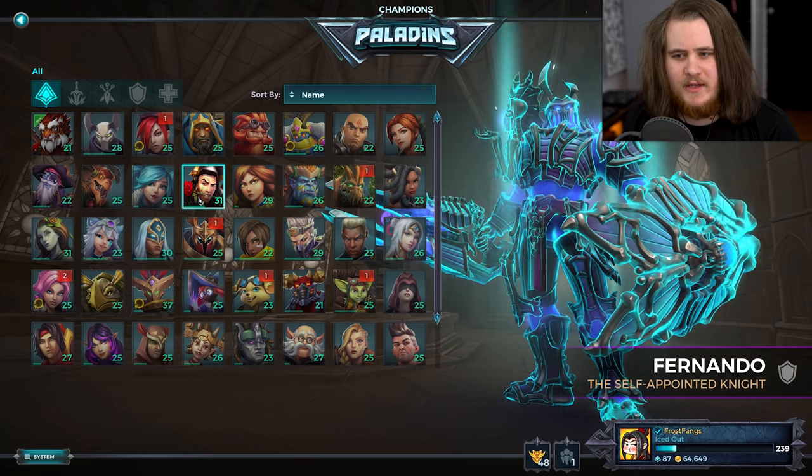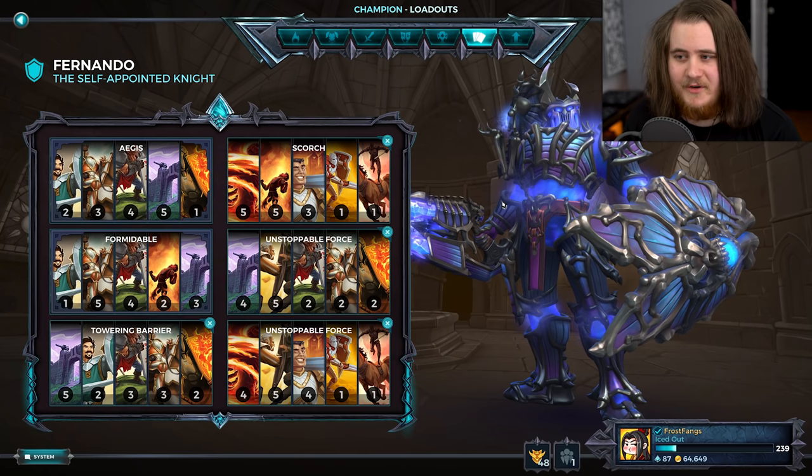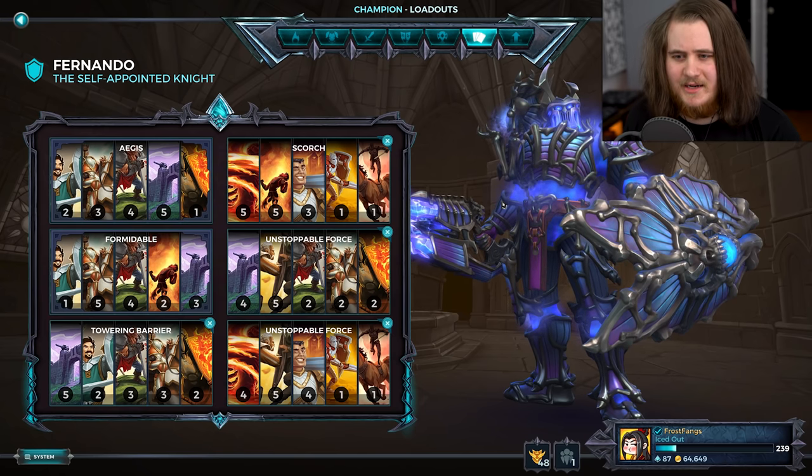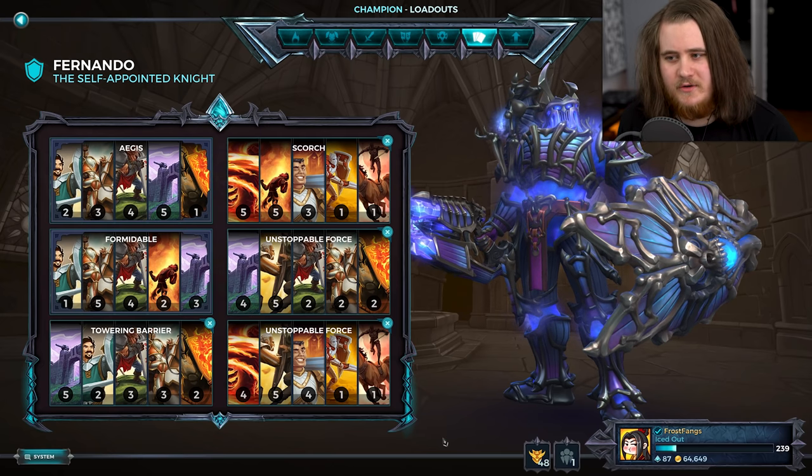Currently I'd definitely say that Nando is one of the lowest-picked characters in my matches. Every now and again I see him and he does average. I don't really see people do very, very well with Nando all that often — just kind of okay every now and again. I'll show off the loadouts and we'll jump into a match.